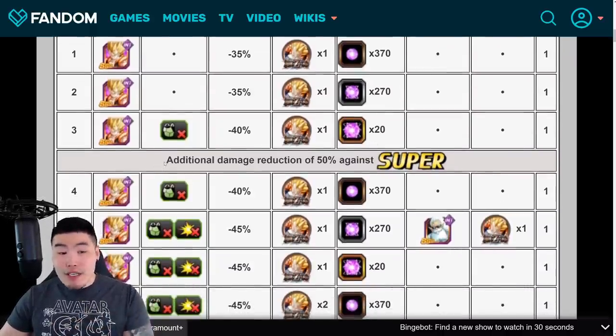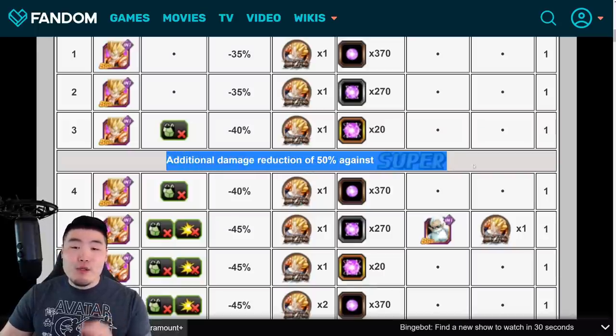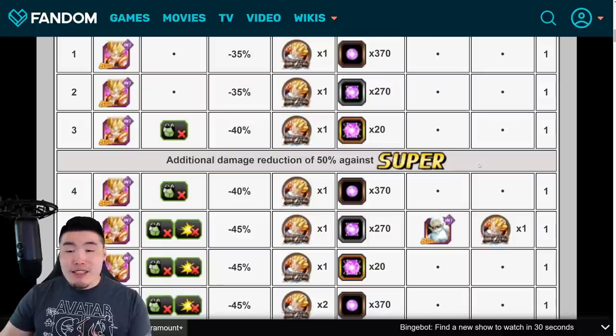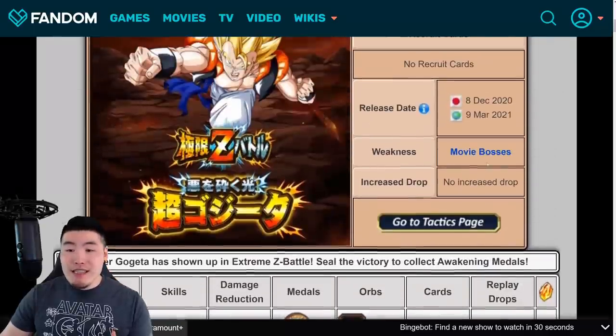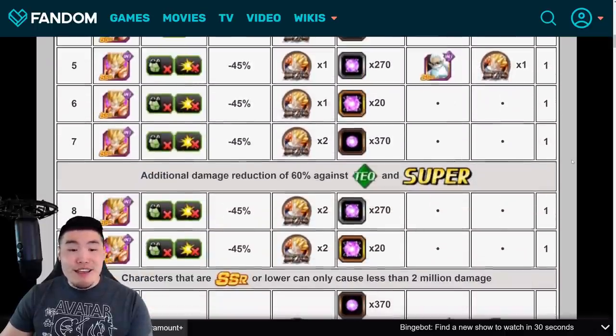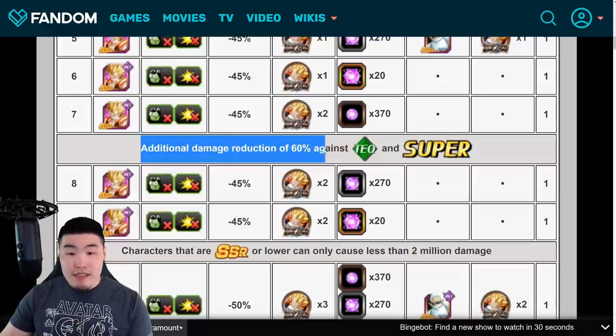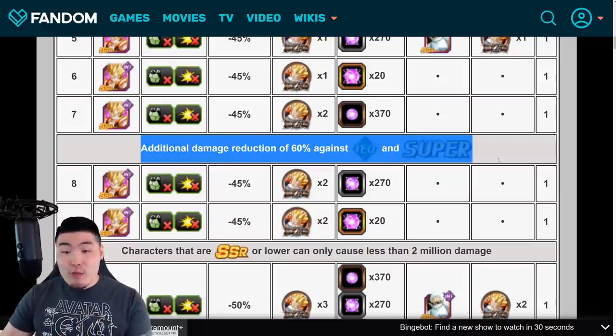After level 3, he's getting additional Damage Reduction against all Super-type enemies. So you want to run as many Extreme-type as possible, since the weakness is Movie Bosses. If you're running a Movie Bosses team, then that shouldn't be an issue. And then after level 7, he gets additional Damage Reduction of 60% against Tech and Super-types.